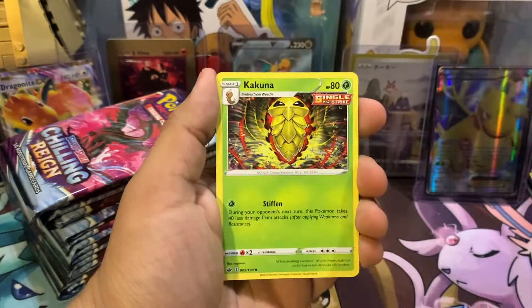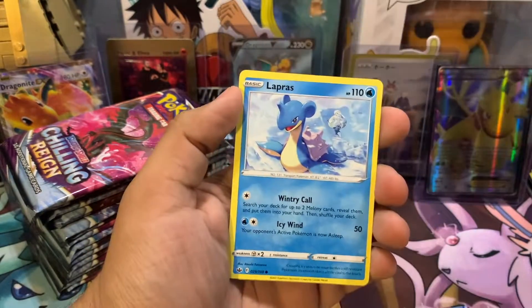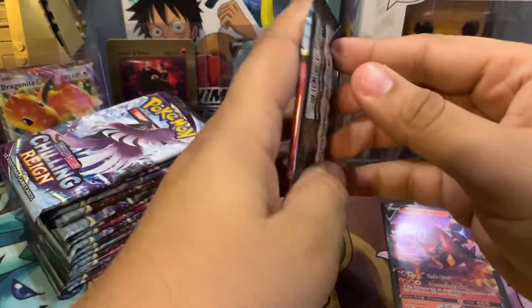So we're going with the first pack. Kakuna, Shepit, Skobit, Diglett, Shorlix, Leprous, Weedle. Let's go — Volcanion V! All right, let's get into the next pack.